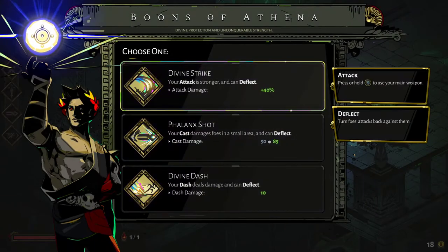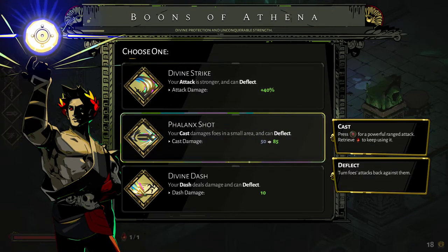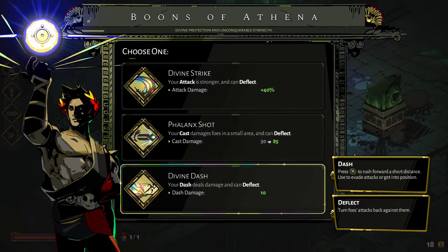So you meet these gods and they'll give you these boons. Boon of Athena, you'll see at the top here. These basically give you usually three options that you can choose from, which will manipulate how you play the game. You'll see the three options: either my attack becomes 40% stronger and can deflect projectiles, my cast will do extra damage and deflect projectiles, or I can dash and reflect projectiles. There's a structure to it — there's a god of speed who'll always affect how fast your attacks are.